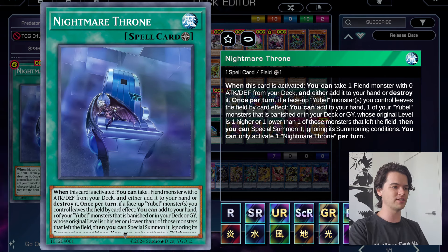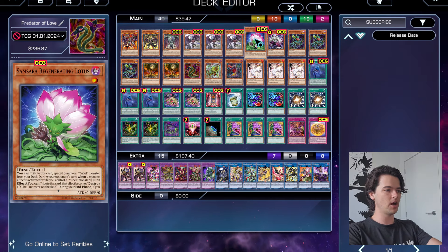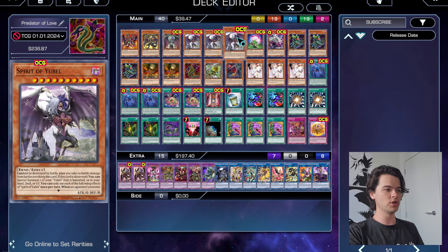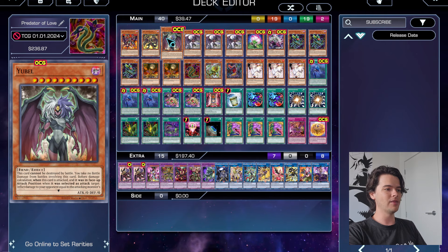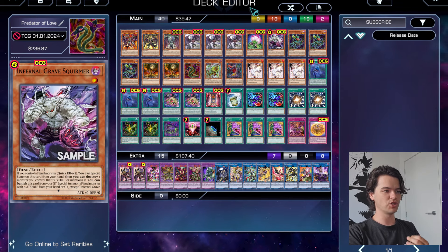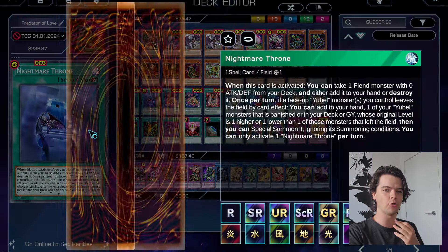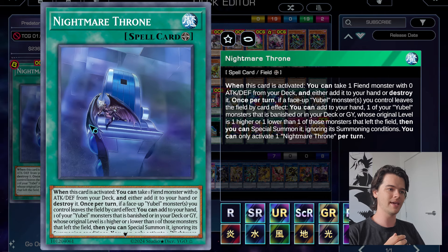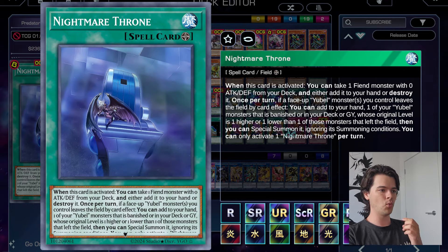That effect alone gets us an extra summon to start our Eubel combo. You can add Samsara Regenerating Lotus to your hand to get the Eubel combo off — you'd only do this if you don't have access to Scorpio. Alternatively, destroy Spirit of Eubel in your deck, which immediately floats into the regular form of Eubel, giving another monster on the field. You can also add Infernal Gravesquirmer to your hand, which can then Special Summon itself. Nightmare Throne is essentially a Rota for the Eubel deck that can immediately get a monster on the field for Link Summons.